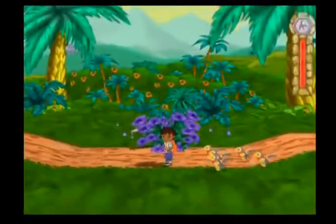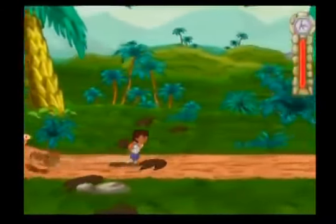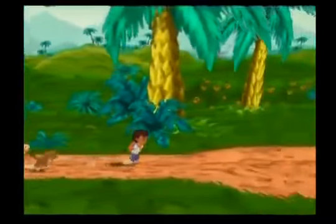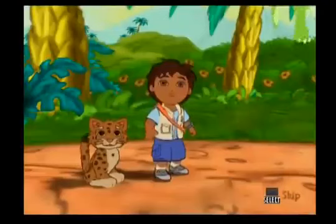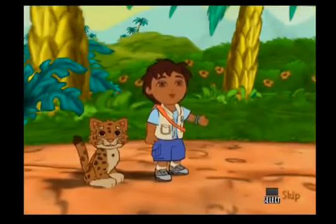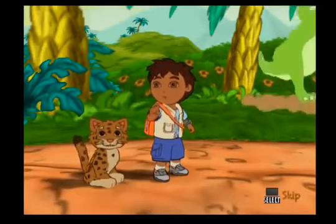I want to get back to my family! Uh-oh! Those silly dinos are blocking our path! To stop the silly dinos, move the left analog stick left and right and say: freeze, silly dinos!